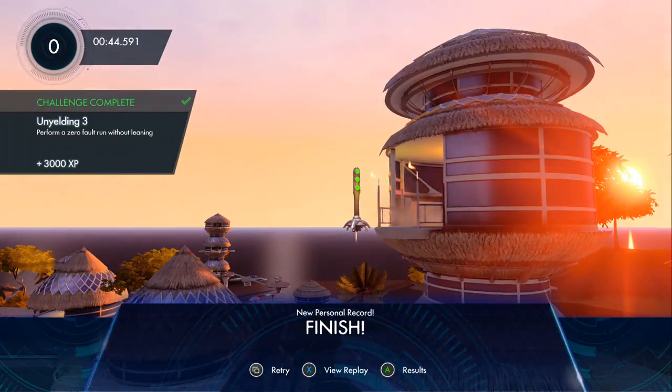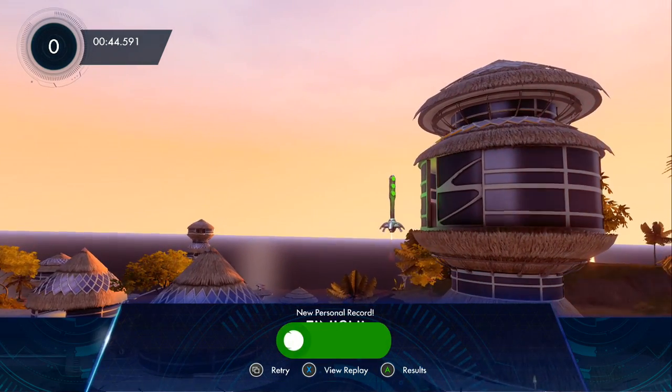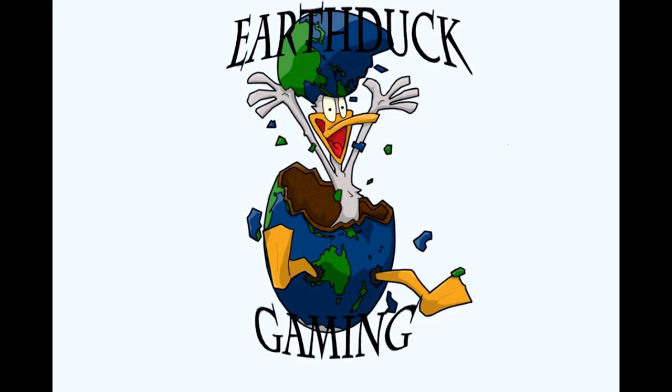This is the last bit and when you finish, you get the achievement. I recommend the Roach — it's a good balance between fast and slow. Once you get the achievement, Xbox One is great for opening achievements — it's so fast. Not. It's really slow. But once you get it, you get 75 gamerscore. So it's really worth getting. I really hope you guys enjoyed this video. If you did, leave a like and also subscribe. I'm going to be doing another Trials video on Wednesday.